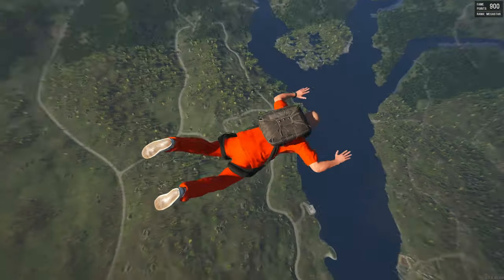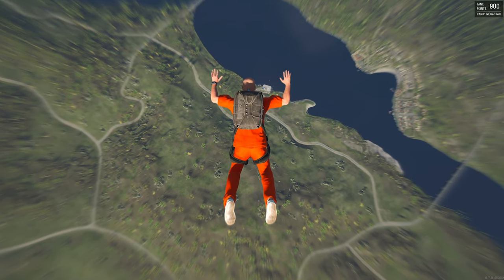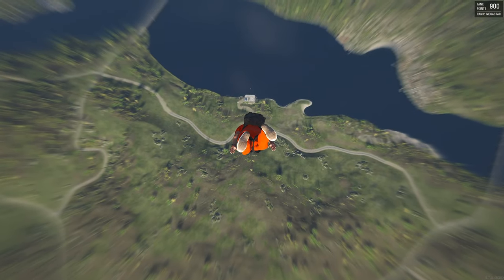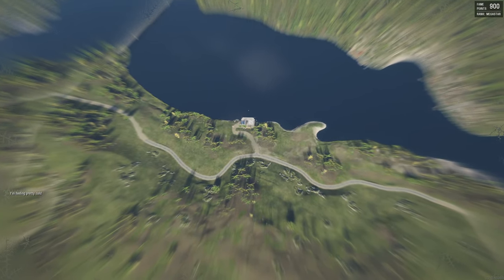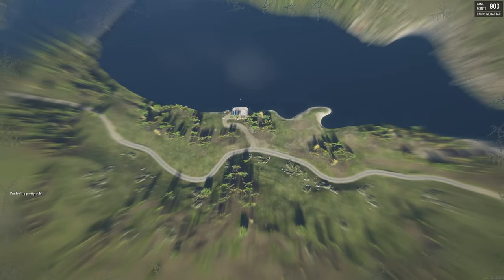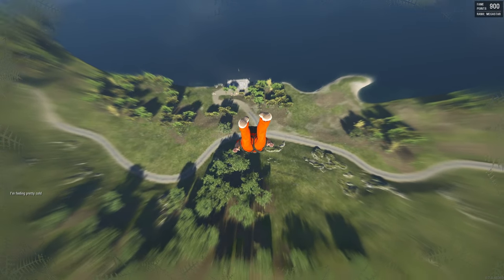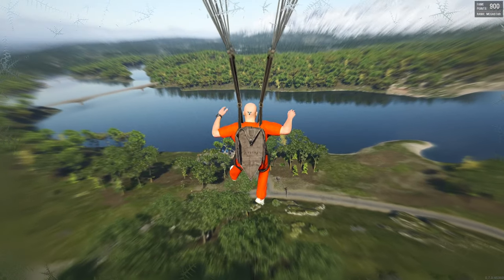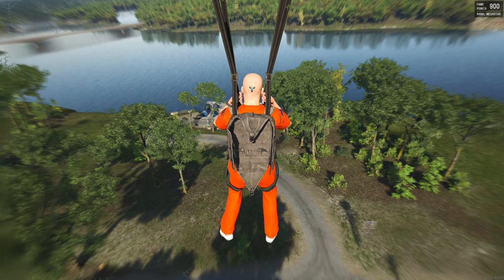You don't even have to use the map. If I want to go right there at the bottom I can just do that — I'm happy with this spot, I just want to get down to the ground. I've used my W key because if you don't use W you're going to fall straight down.